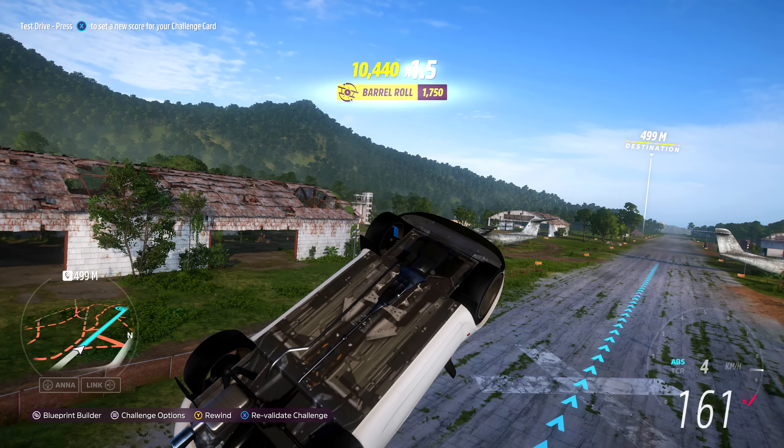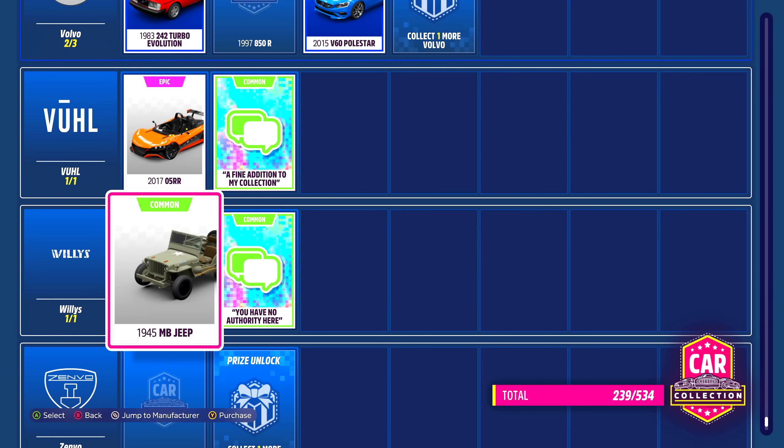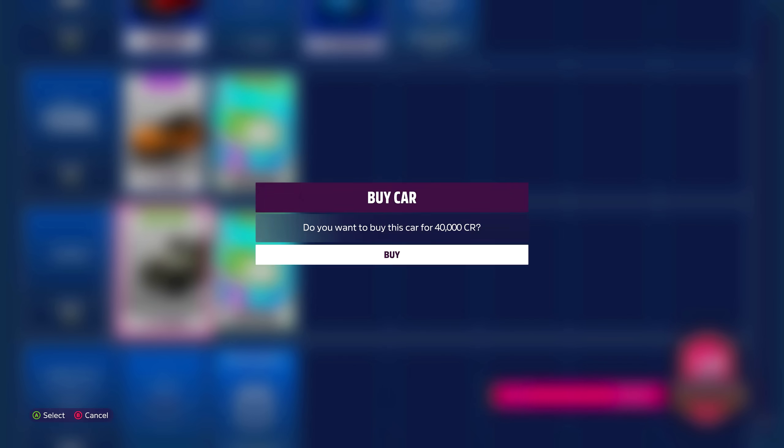Keep in mind that it costs 5 skill points to exchange for 1 super wheel spin. Once you've collected enough skill points, make your way over to the car collection, scroll down to Willy's Jeep, click Y and purchase it. Keep doing this until you have enough — it takes 1 car for 1 skill point.